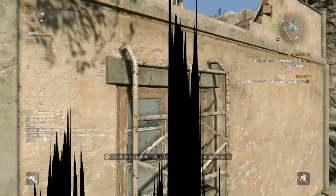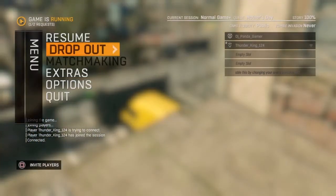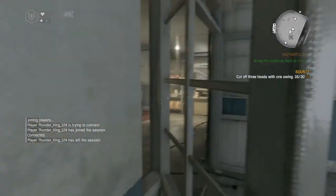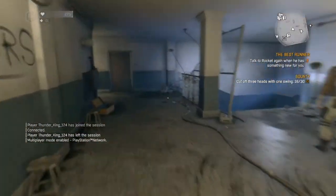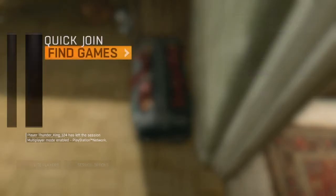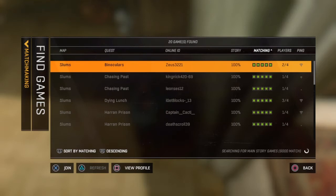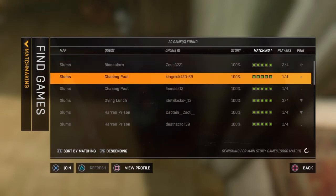So let's just rinse and repeat. If I didn't get the glitch, what we want to do is drop out and hit yes. Then go back to your player stash, hover, matchmaking, find game, and go from there.